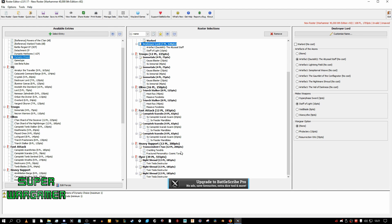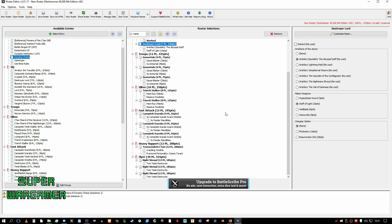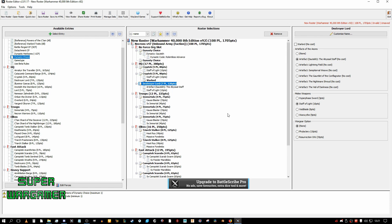So what we have now: we have a C'tan, two Mortal Wound powers a turn, Night Shrouds with Mortal Wounds on turn one or turn two if you're feeling lucky, and the Scarabs themselves if needed. There are now four units in this army that can do Mortal Wounds per turn. As you can see, if you put them all together, they all have a role.